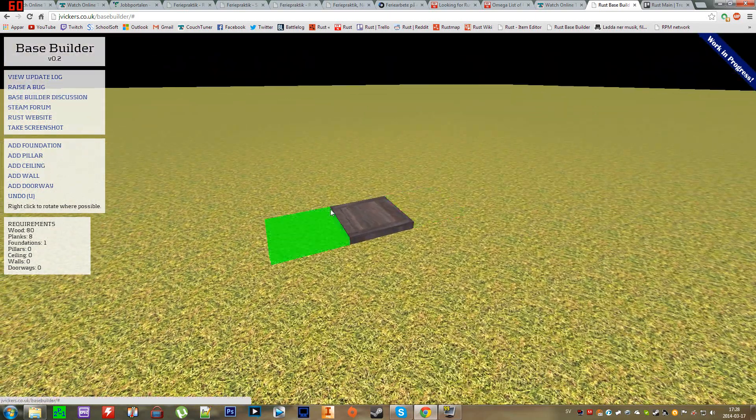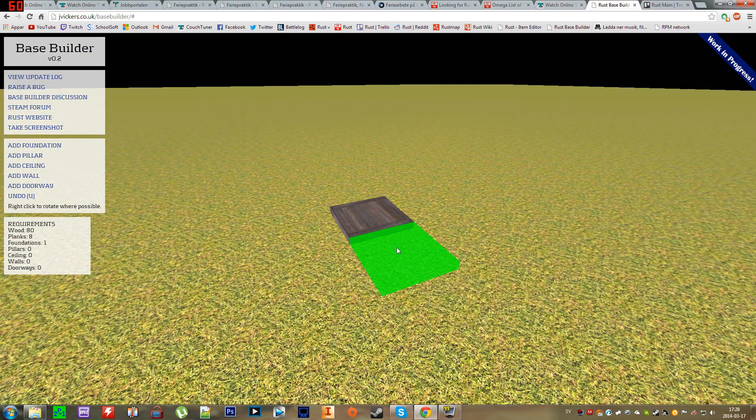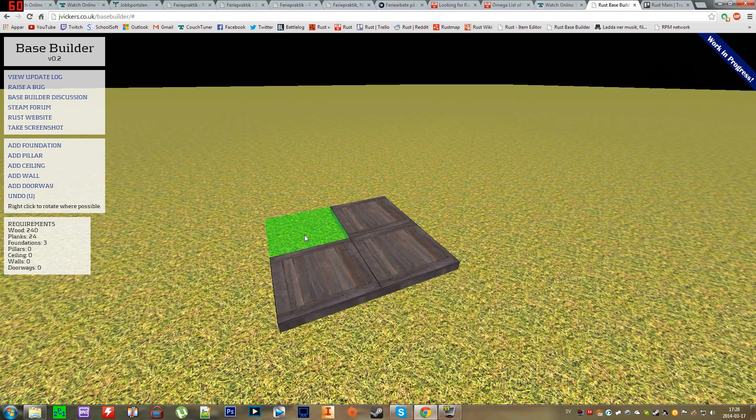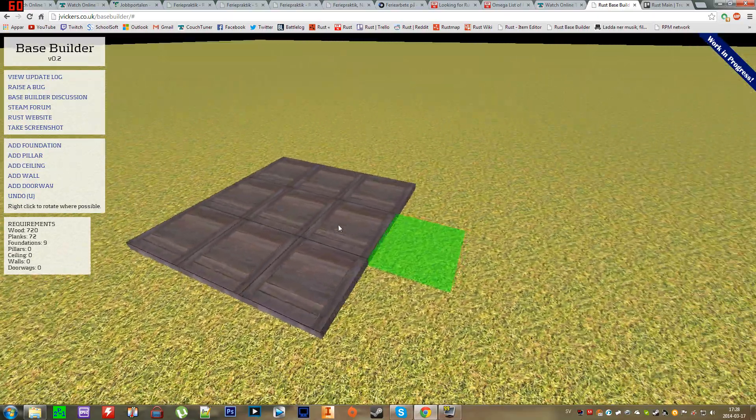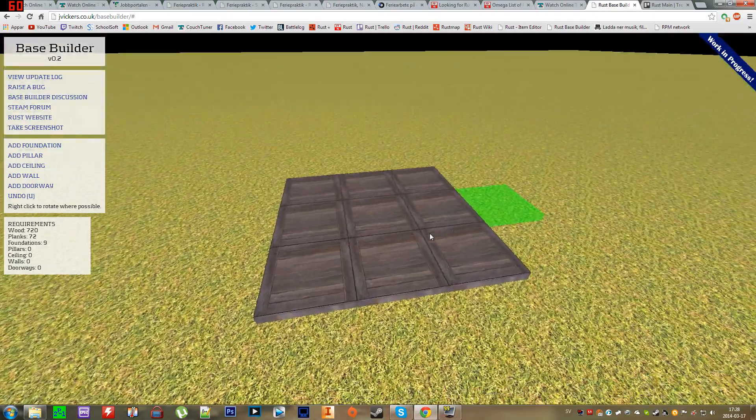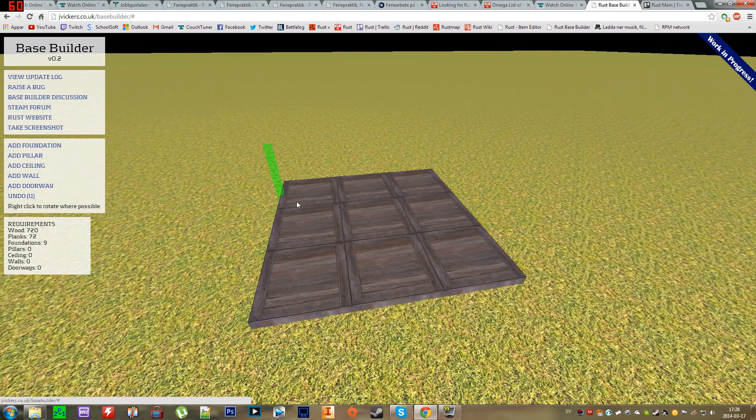It's made by Jonathan Vickers and it's not finished yet, so he's still working on it of course. At the time I'm making this video it only supports foundations, pillars, walls and doorways, all in wood. There is no support for metal components yet or doors, but he is of course planning to add that in the near future. I really think this tool is very useful.